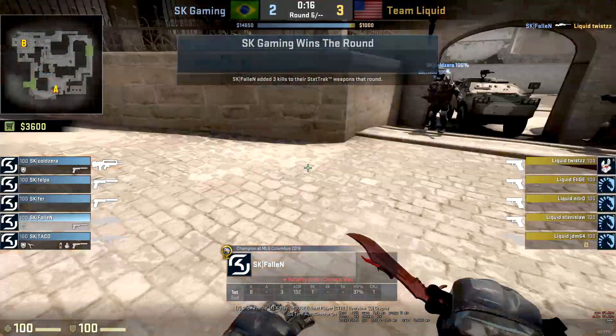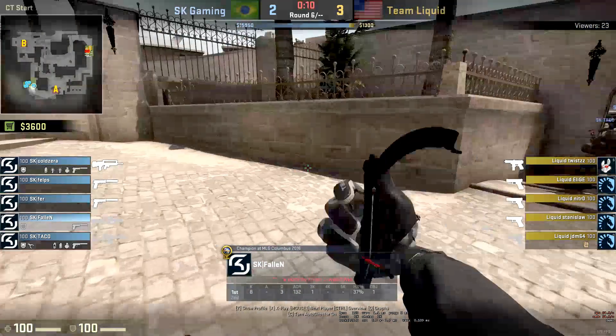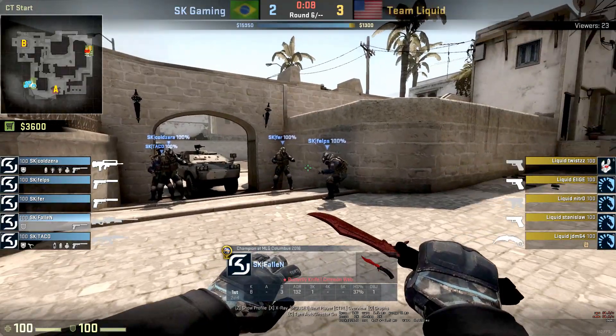Now obviously if you're playing more random, lower level of play, you can get one of your teammates to watch Palace while you use that angle to look onto connector, and that could be a really powerful crossfire.